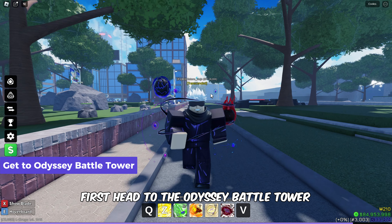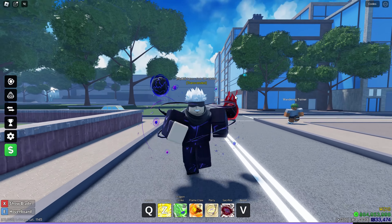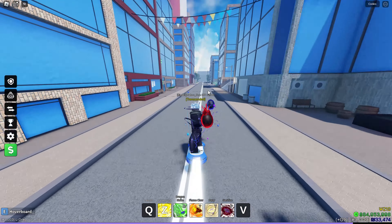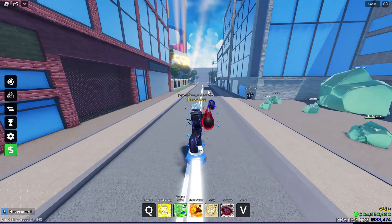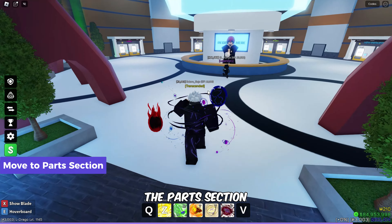First, head to the Odyssey Battle Tower. Once here, enter inside and move to the Parts section.